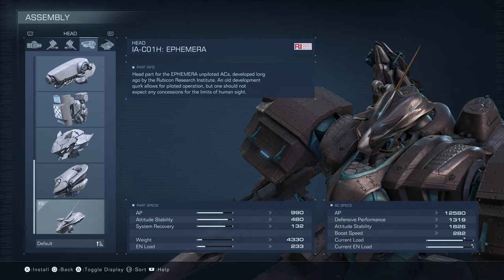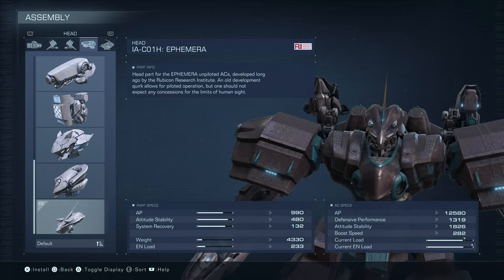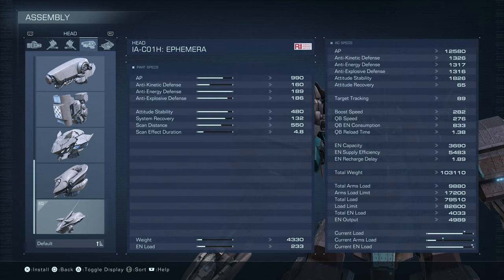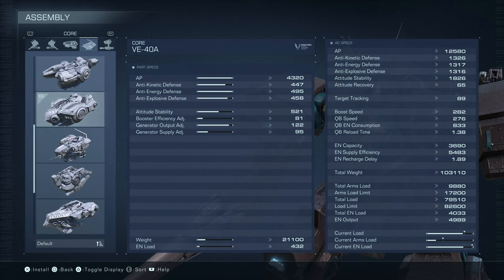My head is where the name comes from — it kind of looks like a triceratops, a weird alien-looking thing. But it's heavy; it's got 480 attitude stability, which will help prevent me from staggering, and a lot of defense. The core has a lot of poise, a lot of defense, a lot of hit points, and a great generator output adjustment of 122, giving me a lot of energy.